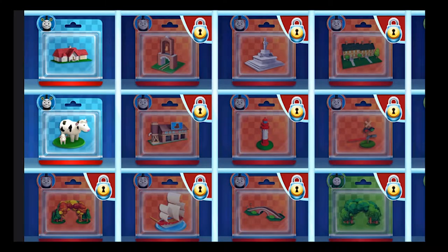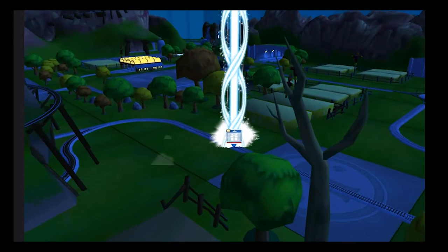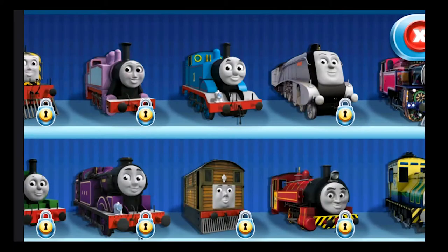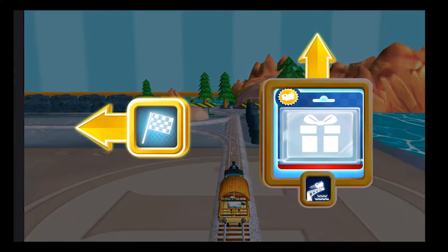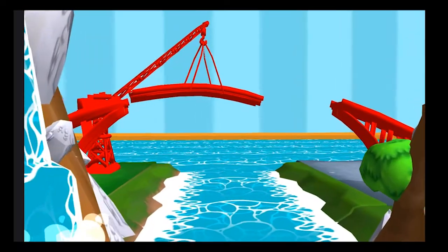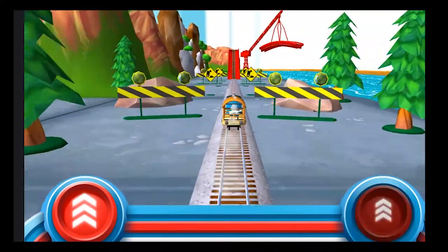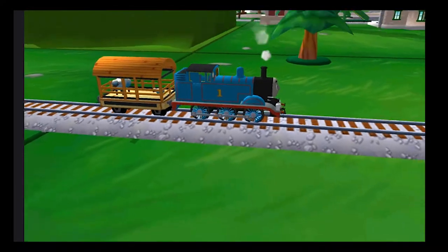Which special surprise will you choose this time? Follow the beam of light to find your surprise pack. Lights on. All of the engines are excited to help Thomas. Where should we go next? Onwards to the big bridge. Does your engine have the courage to jump the big bridge? Tap as fast as you can on the buttons to make your engine go, go, go! Your engine loved doing that.